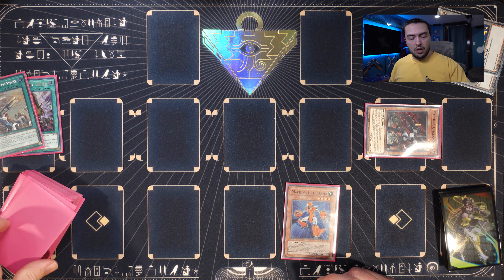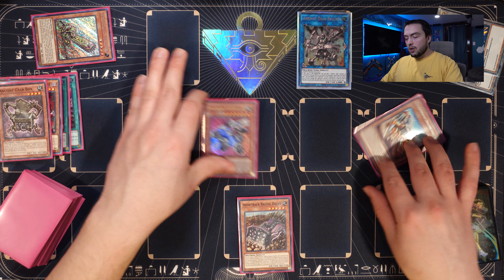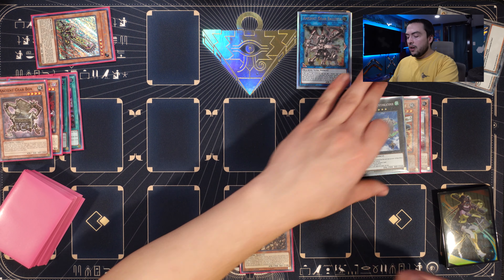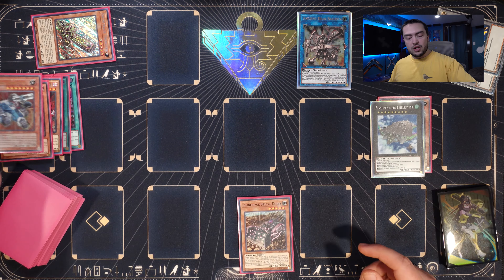We activate Machina Redeployment, discarding Talents, hoping our opponent doesn't Ash it. If it resolves, we add Gear Frame and Unclasper. Since Unclasper was added from the deck, we special summon it, and on summon we send Machina Citadel from deck to graveyard — getting one of our best interruptions into the grave. Next we normal summon Gear Frame, activate its effect to add Machina Fortress, then go for a rank four — Gear Gigant X — detaching Gear Frame to add a level four or lower machine from the deck: Infinitrack Harvester.